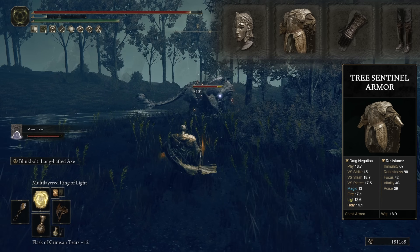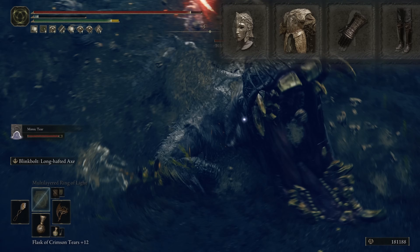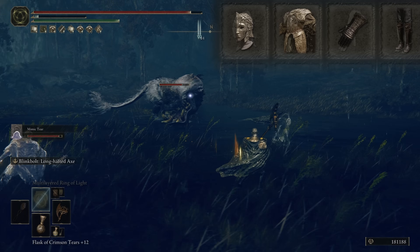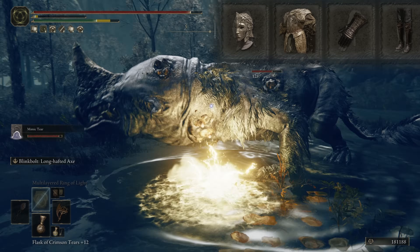We also have the Tree Sentinel's armor — it looks beautiful, and it's putting us well over that 50 poise mark. Both the gloves and the pants are from the Oath Seeker's Knight set. Black and gold — it looks good, you feel good, but to each their own — put on whatever fits your thematic build theme.